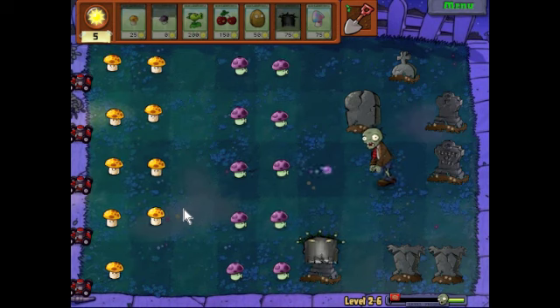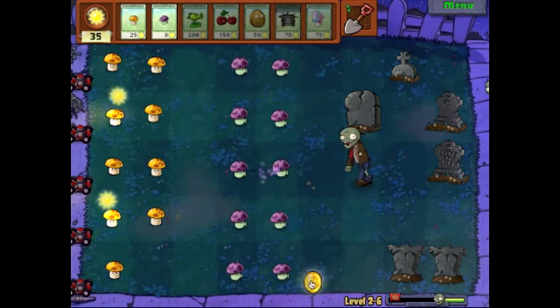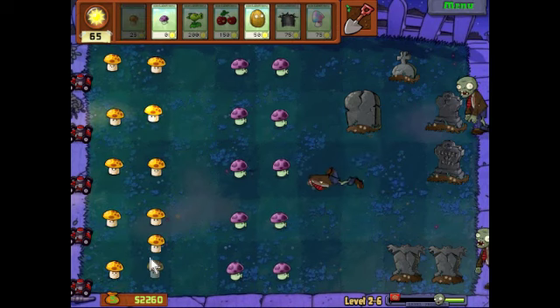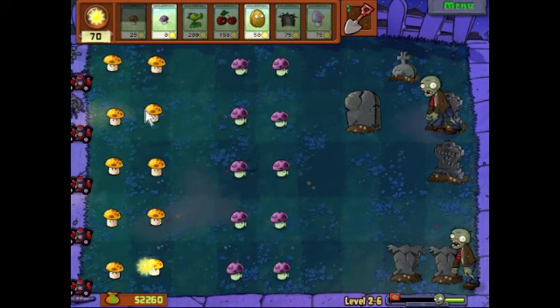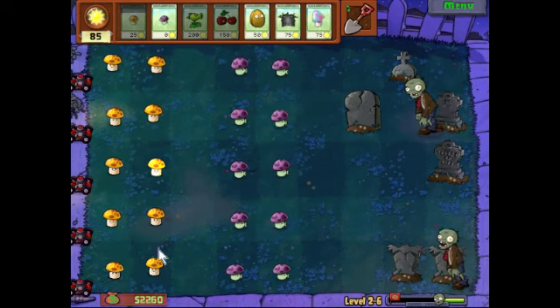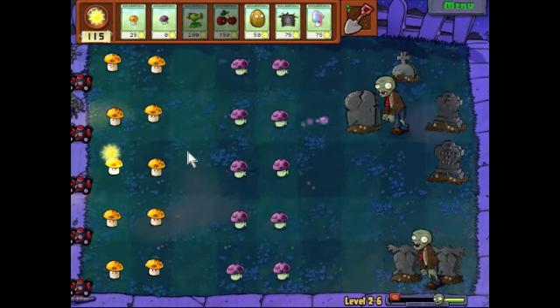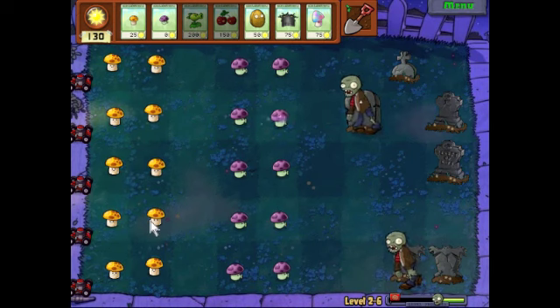Start looking at grave stones. Other graves say such profound things as 'Expired.' In other words, stuff you wouldn't ever actually see in a cemetery. But this is a silly game, so we can expect things like that.